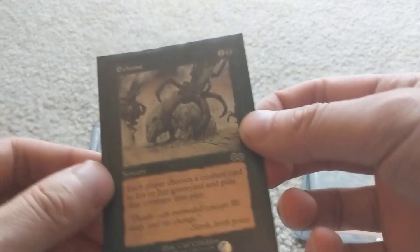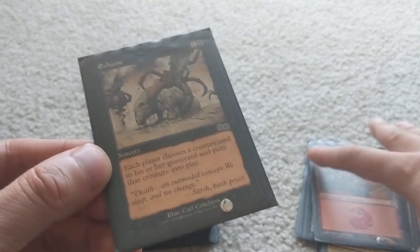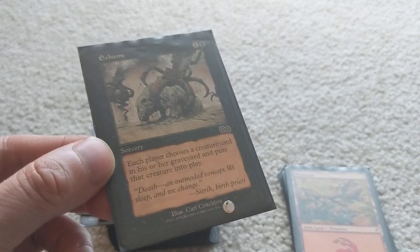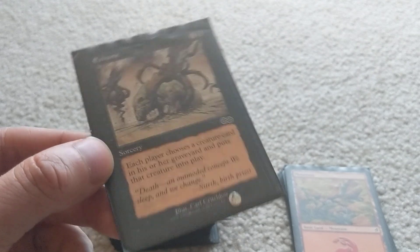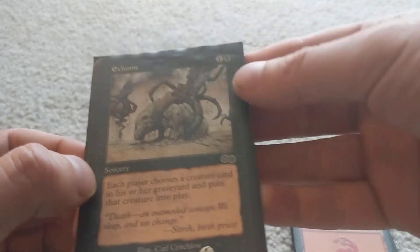Exhume is one of the reanimation cards — a very powerful one at just two mana. Each player chooses a creature card in their graveyard and puts it into play. As long as your opponent isn't playing a reanimator deck, you're going to be pretty good here, because you'll probably have better creatures in your graveyard than they do.